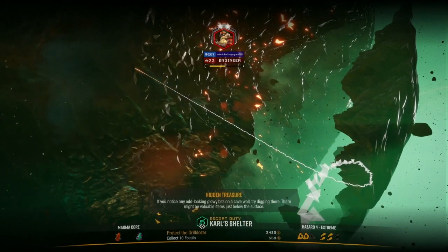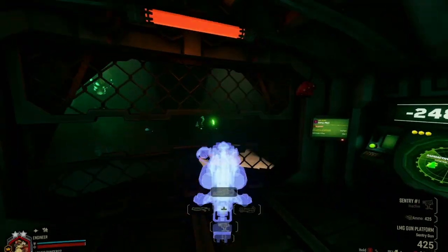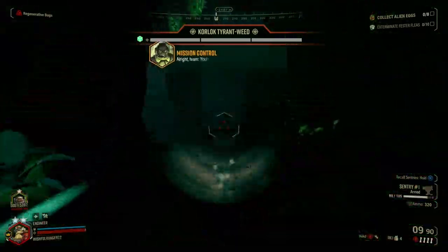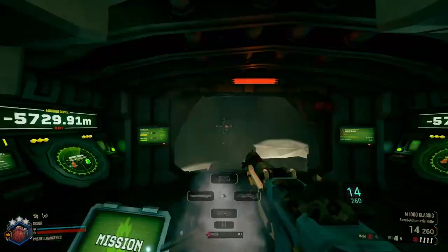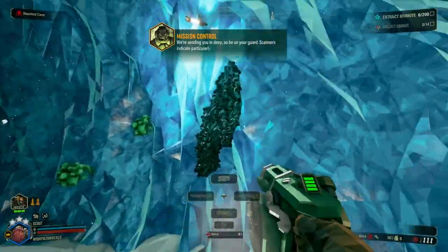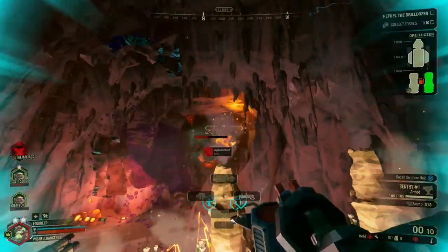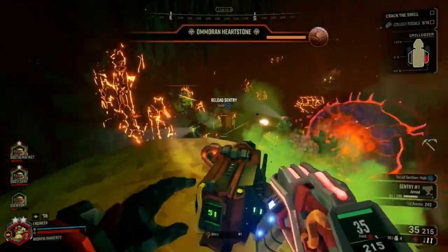Deep Rock Galactic, as you probably hopefully know, is an online multiplayer shooter which revolves around being thrust into the depths of a godforsaken but otherwise mineral-rich planetoid under the hire of a dubiously ethical but otherwise well-paying mining company, Deep Rock Galactic. For this company, you undergo missions which all usually revolve around you and at least three other dwarfs, either collecting minerals and fighting bugs. And flying bugs. And robots. And evil plants. And living minerals that are actively trying to kill you.